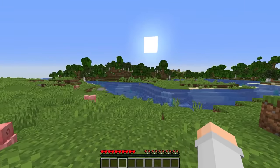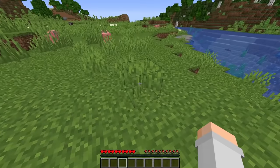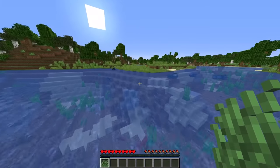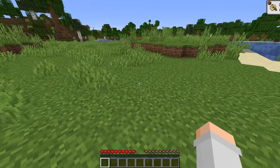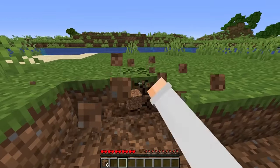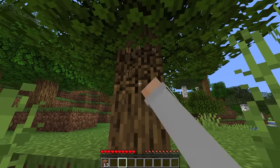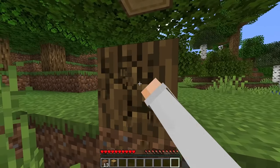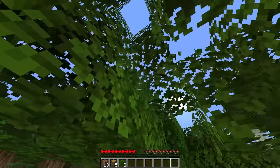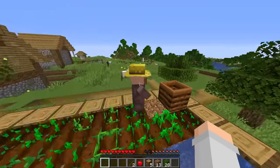We are in, and there is literally a village right there. But first things first, I've got to show you guys something. Obviously, that's not supposed to happen — I'm not supposed to get stuff from breaking blocks with my fist. However, breaking dirt with my fist can be insanely quick, and it's not just dirt. We get leaves too. This is great. This is obviously going to change the game quite a bit.